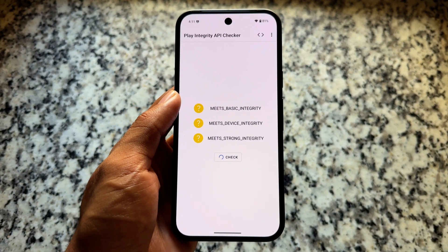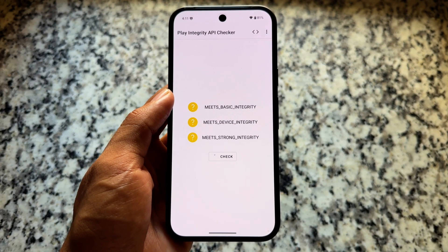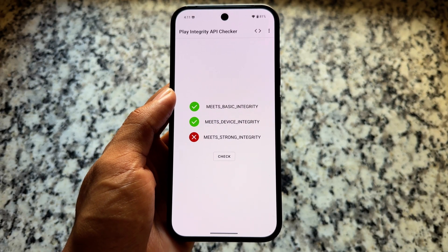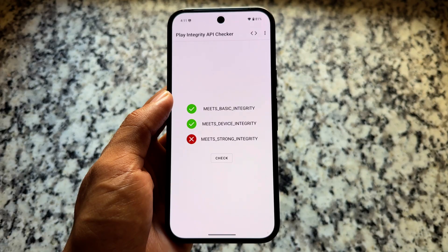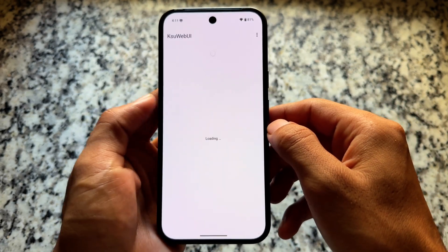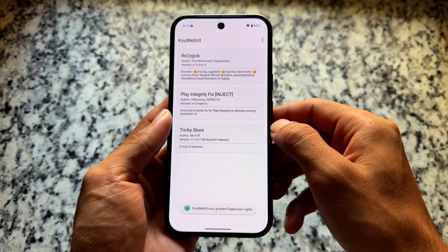After installing all those modules, open the Play Integrity API Checker app once again. In this case, because I installed Play Integrity Fix previously, I'm getting meets basic and device already, but strong is still not there. If you're getting all three reds or it's not working, it will not work by default — you have to configure something.